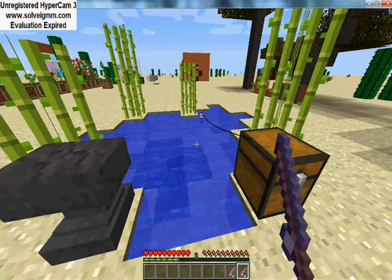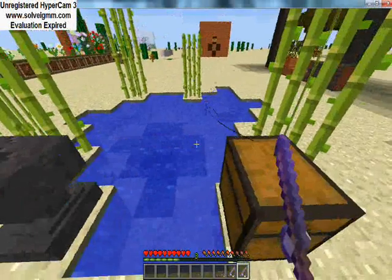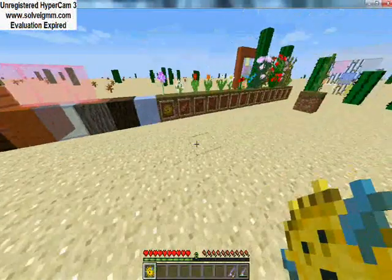The normal fishing rods also work, and they have added some more fish. I will show you in a second. Let's see if we can get a catch — yes, we have a puffer fish. If you eat it you will get poisoned.